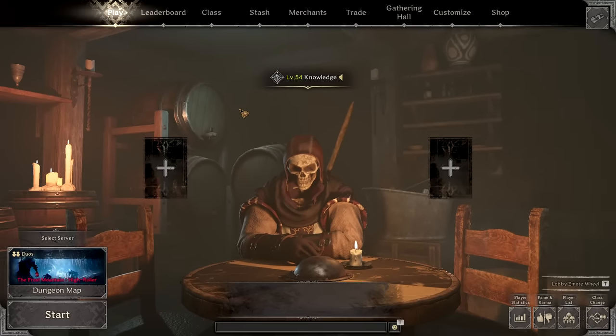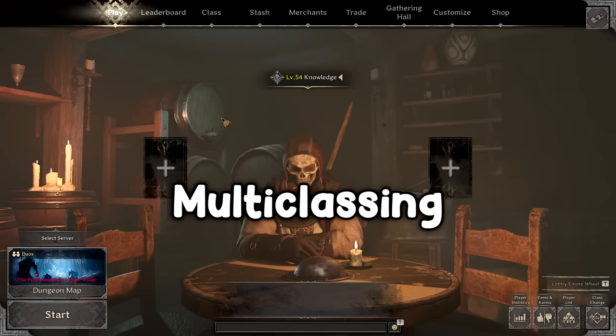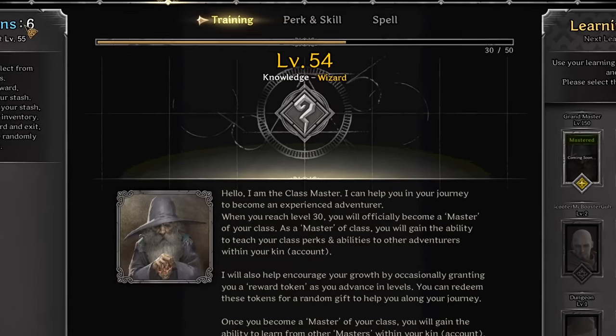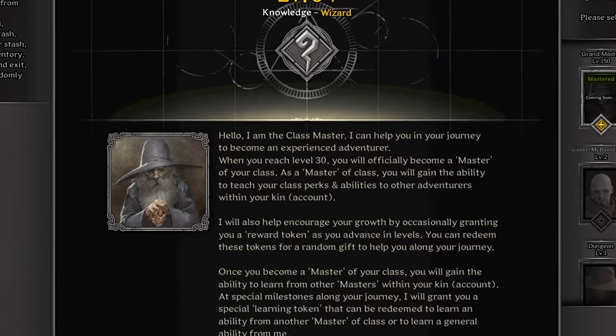What is going on guys, Red here, and today we are going to look at the first iteration of multi-classing in Dark and Darker. Currently on the test server, if you have bought the Founder's Edition, you will get access to the training system, also known as multi-classing.